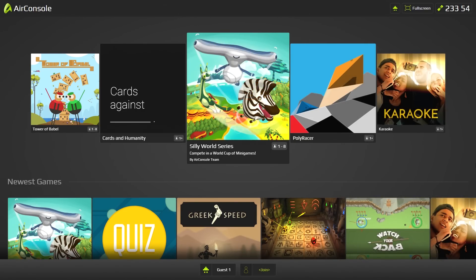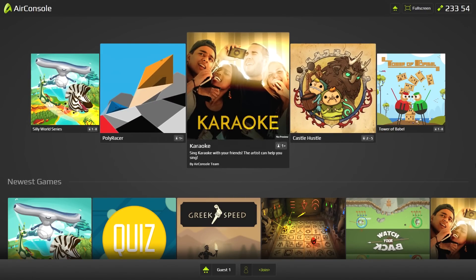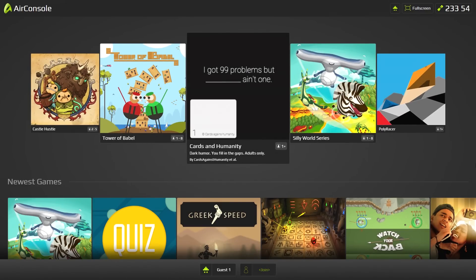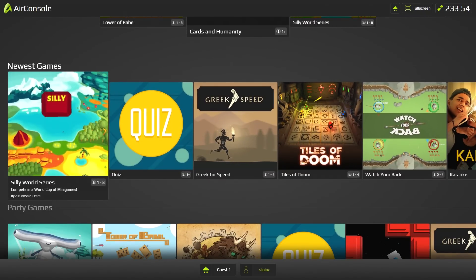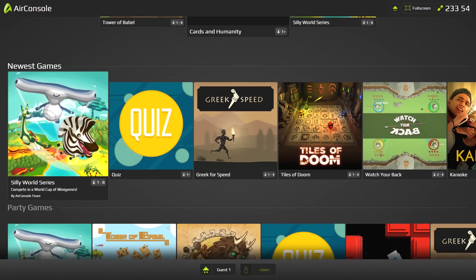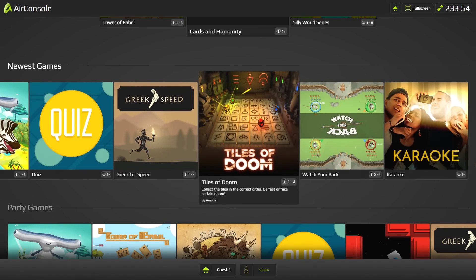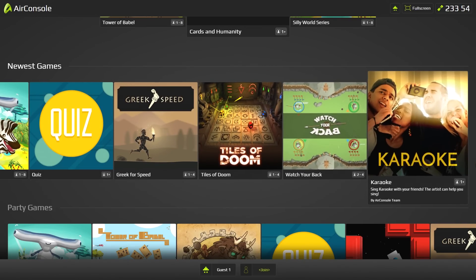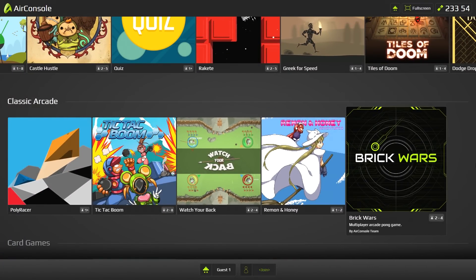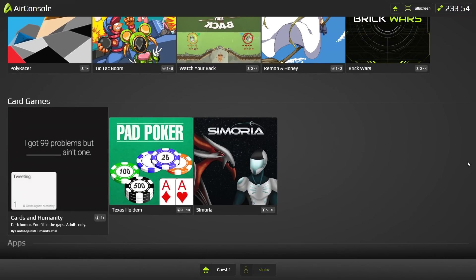We've got Silly World Series, World Cup of Minigames, Poly Racer, and I wonder if anything here allows single-player — they're all listed as one-plus for solo play. They have around 27 games. We've got Greek for Speed, Deliver the Torch, Tales of Doom — that actually looks pretty cool — Karaoke, party games, classic arcade games, Brick Wars, and Simoria.